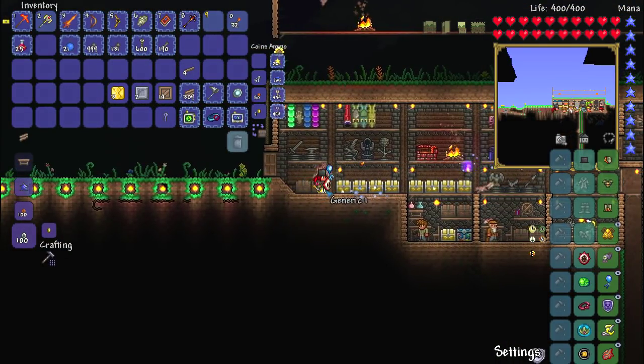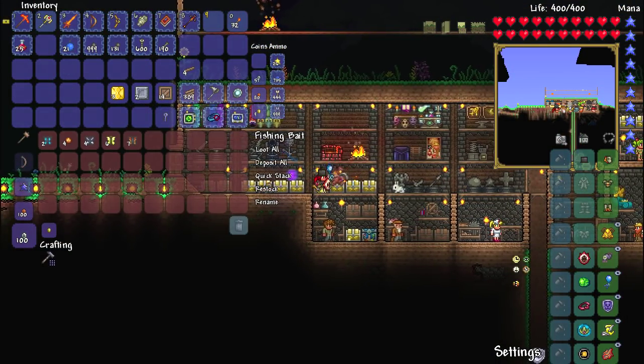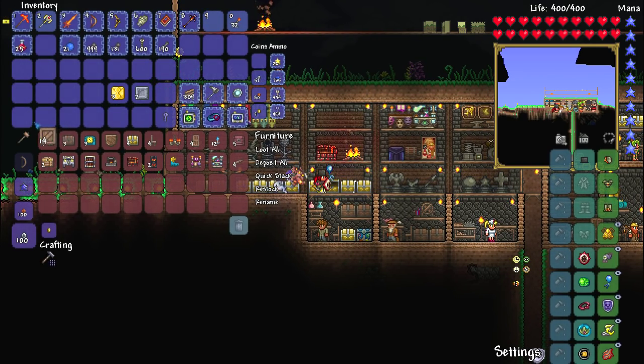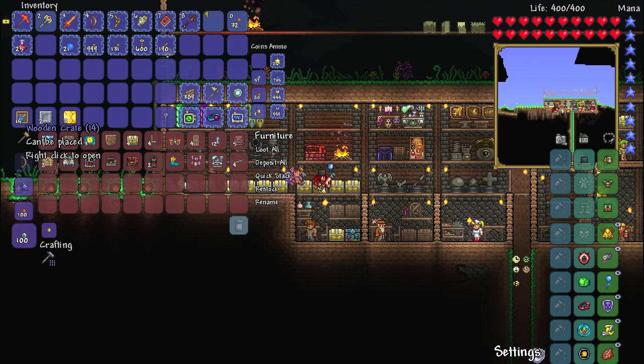Where's the furniture chest? There's more fishing bait in there — that's interesting. We're going to do the wood ones first. Here we go — three, two, one.